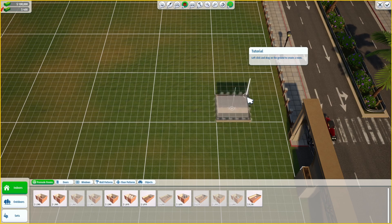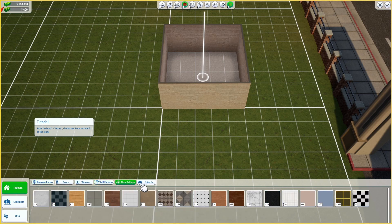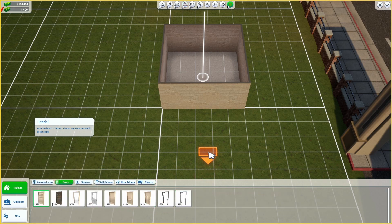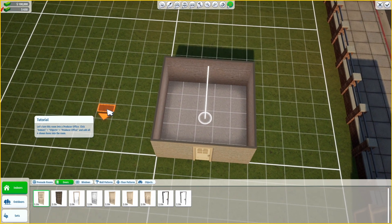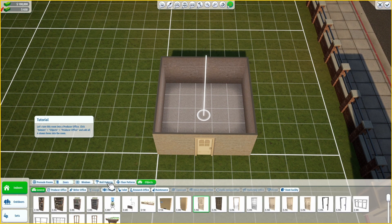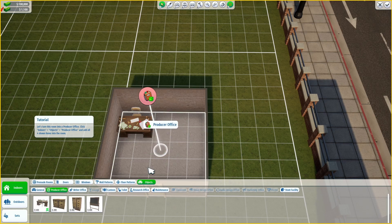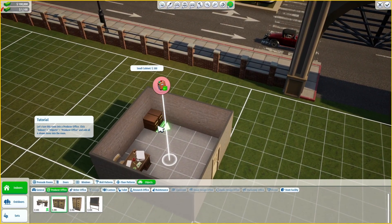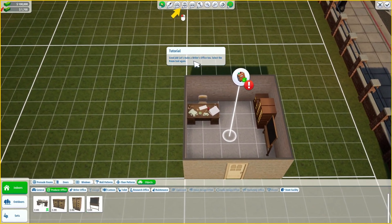So what are we doing? We are making a room. From indoors, doors - choose any door and add it. Low patterns, four patterns, objects, doors. They are all the same price so it doesn't matter. We need to go to objects and producer office. We need a desk and the other stuff too. All right, that's it - let's make a writer's room too.